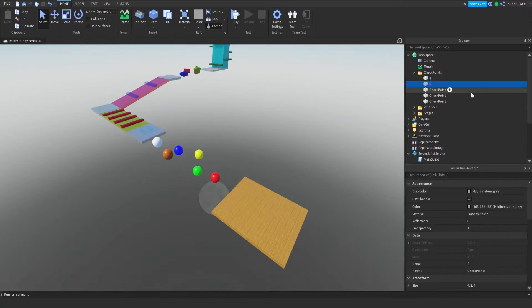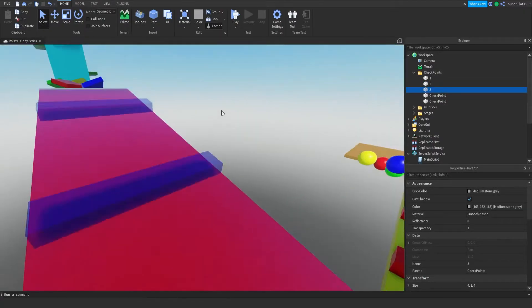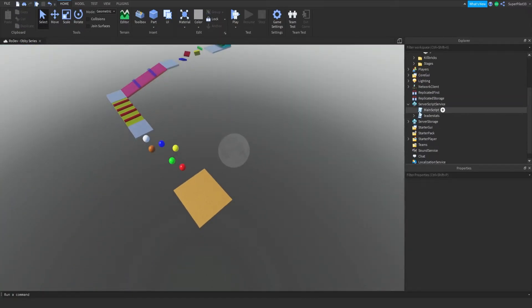Basically what we're going to do is make it so that you can add as many checkpoints as you want and they will all work, so there won't be any need to change anything in any script. This is checkpoint number three, this one is number four, meaning this one is number five. Now that all our checkpoints are done, we're going to be continuing the script here.